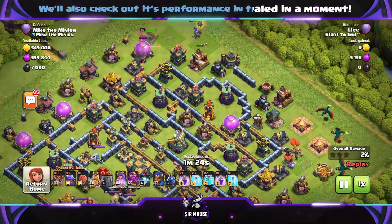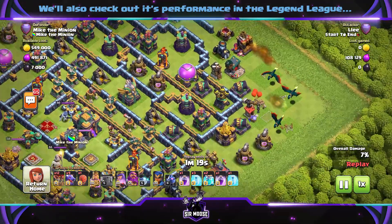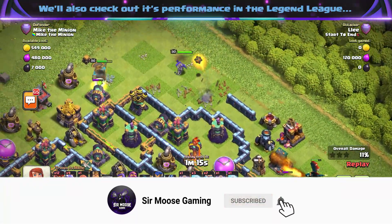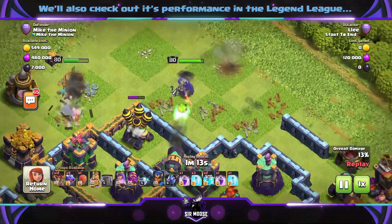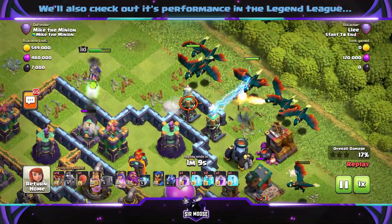The Builder Huts have been activated. The troops have been deployed. We've got Dragons on the right, King and Queen on the left. That's Dave the Dragon — how are you doing, Dave? Nice to see you again. The King and Queen are on one side, funneling away. The rest of the troops are moving into the base.